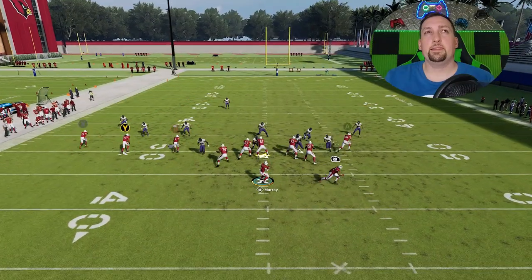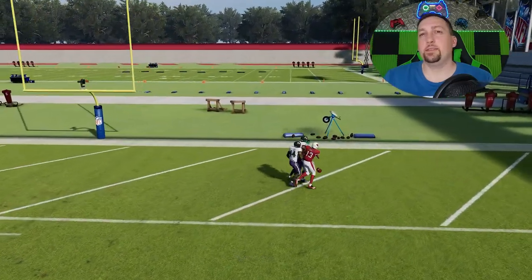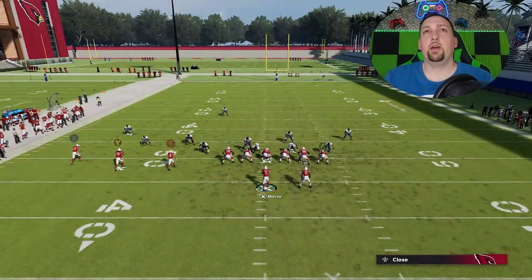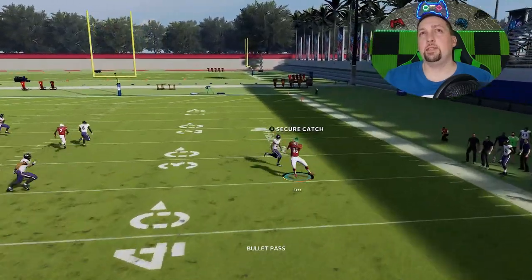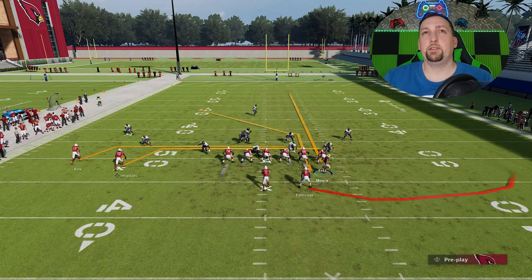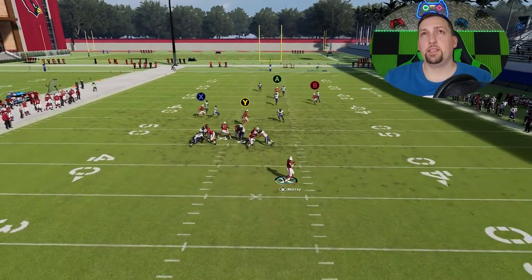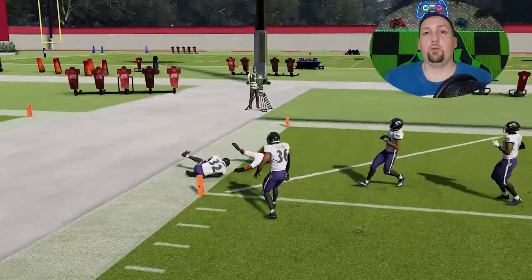If you run this play as-is, the Y or X route a lot of times doesn't get open because they converge on that route. Unless you have a big enough speed advantage, you really can't go that route. The A route can also be a good man-beater if you have a fast enough tight end. But if you want the one-play touchdown, the easiest setup is to motion this guy across, make sure you don't have any deep routes in the way, and you'll see the B route get across the formation for a very easy catch-and-run one-play touchdown against cover 1 or cover 0.